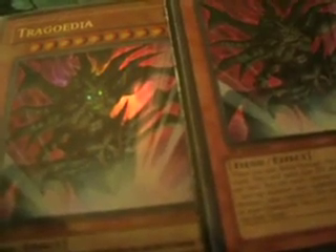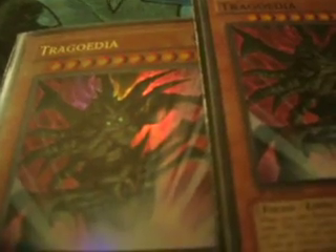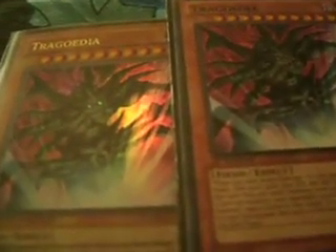We run two Tragoedia. Good hand trap and a nice last-minute wall that can get very big. With the fact that Tragoedia can change its level, you can use it to give yourself access to rank four plays, Level 8 synchros, or throw in some other synchro monsters if you wanted to.